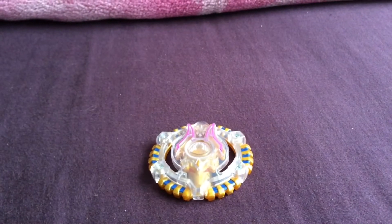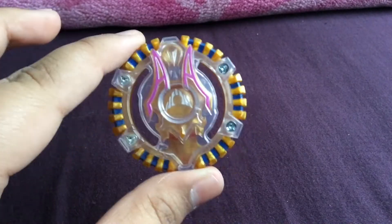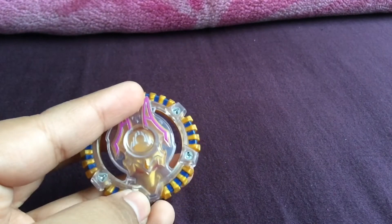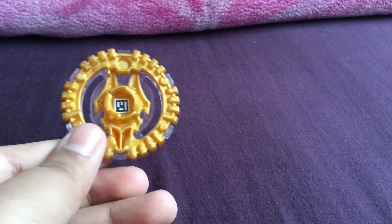Finally, we have the layer — Anubion E2, also known as Atlas Anubion. Atlas Anubion is a very, very round Beyblade. It has some ears and it's basically an Anubis motif. Here is the QR code for those who want it.